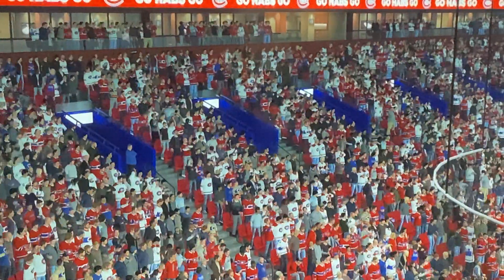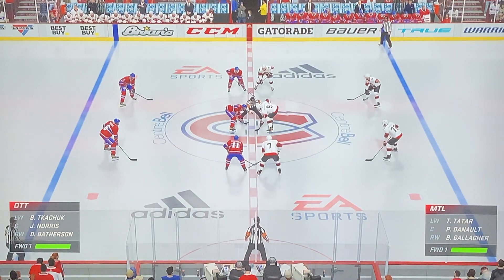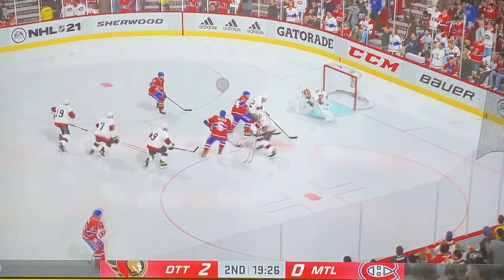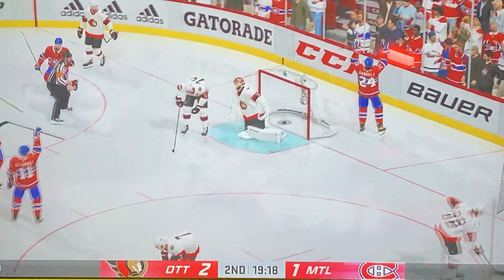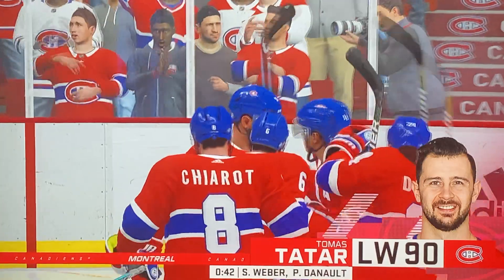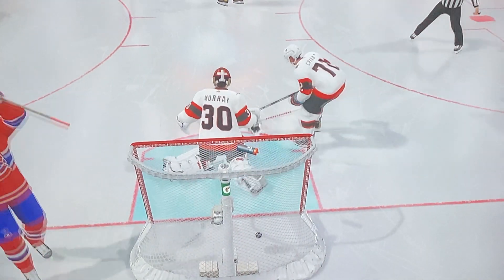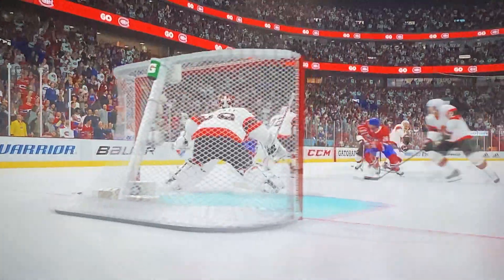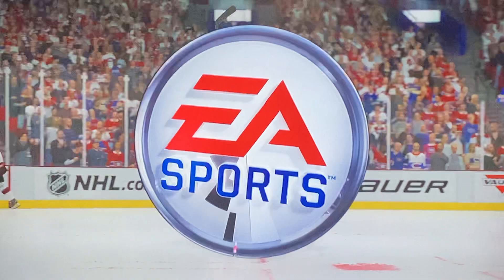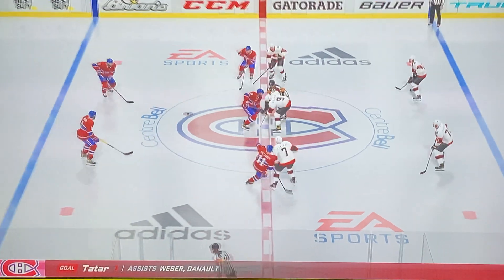The Canadiens have more shots but are minus two goals. We're ready to start the second period. Montreal wins the faceoff — that's Weber — but trailing 2-0. Weber takes it right in, shot on the rebound, they score! Weber's initial shot bounced airborne and Tomas Tatar batted it out of the air. It hit the post, came back, hit Murray's shin and crossed the goal line. It's 2-1 — they've cut that lead right in half.